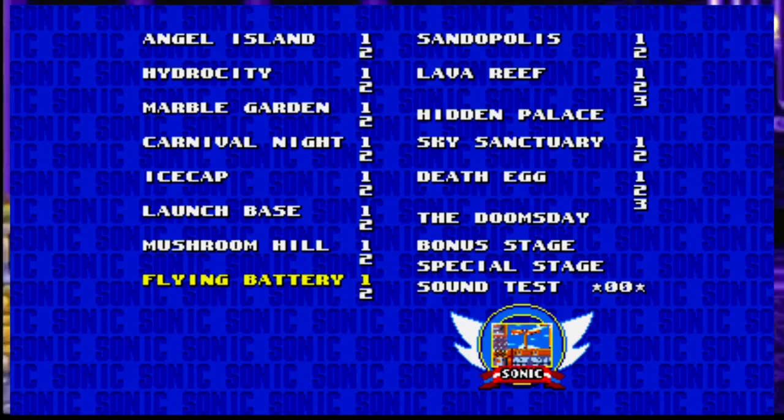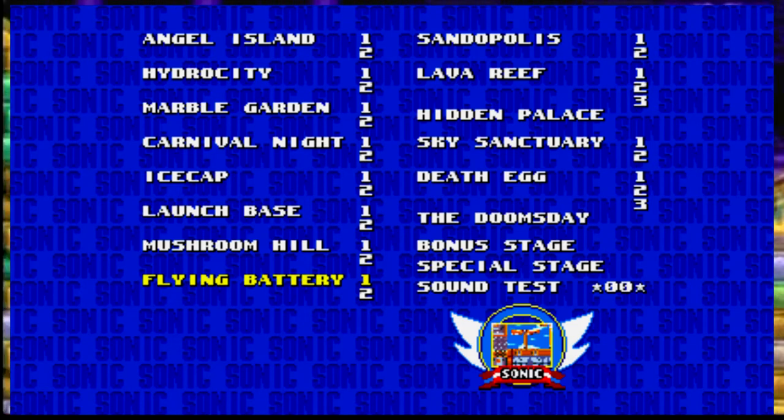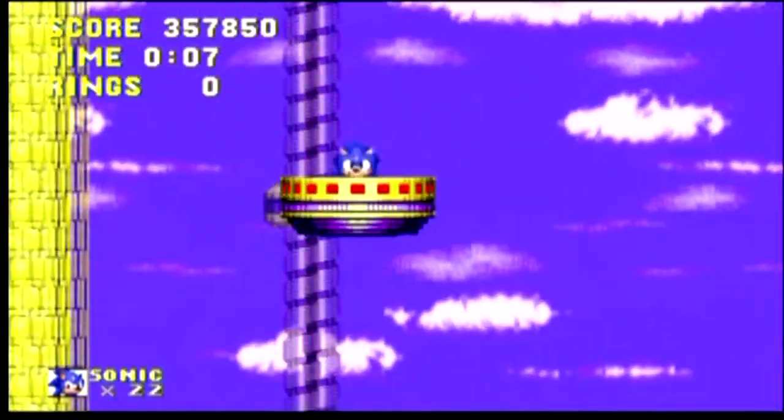The 14 levels are: Angel Island, Hydro City, Marble Garden, Carnival Night, Ice Cave, Launch Base, Mushroom Hill, Flying Battery, Sand Populous, Lava Reef, Hidden Palace, Sky Sanctuary, Death Egg, and the Doomsday Zone — all 14 levels in total.